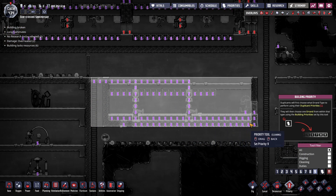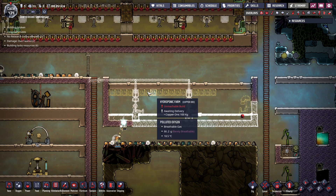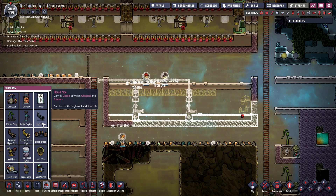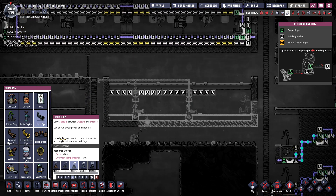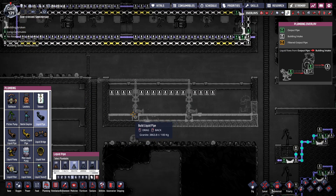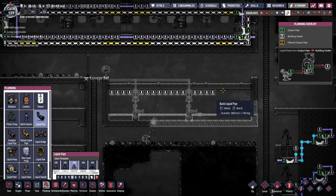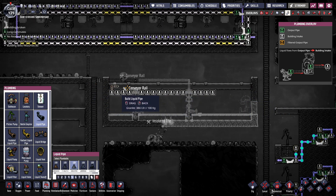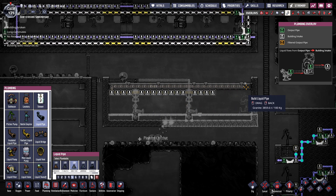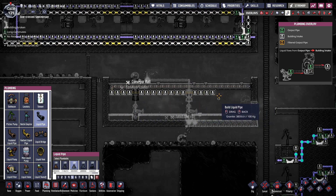Let's go ahead and let them build this. At some point we also need to think about how we're going to run the fluid up here. What I'd like to do is loop this fluid up here and use it to keep this tile warm — we're going to use it to keep the farm warm itself. We'll loop it through here and keep this whole room nice and toasty, at least right by the hydroponic farm tiles.